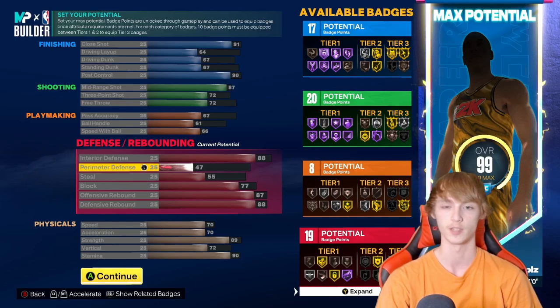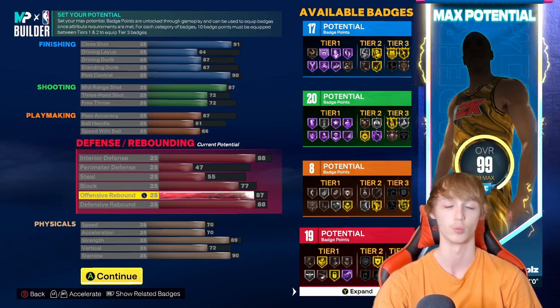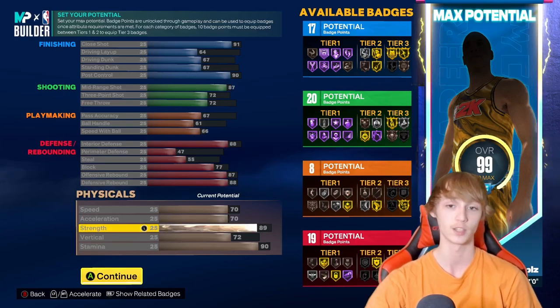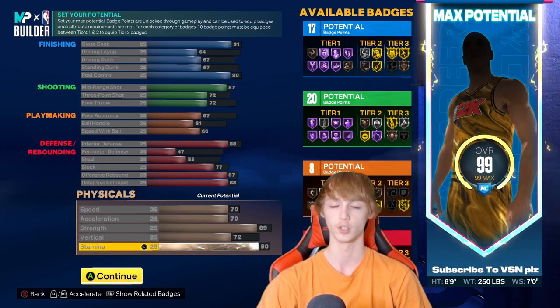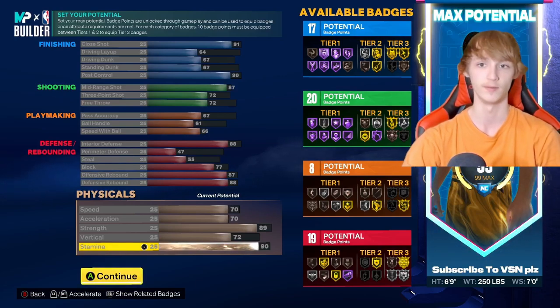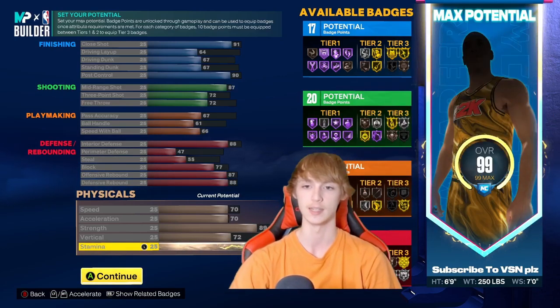88 interior defense, 47 perimeter, 55 stealing, 77 blocking, 87 offensive rebounding, and 88 defensive rebounding. Then for speed and acceleration, you have to have it 70 across the board. Then 89 strength, 72 vertical, and 90 stamina. Go ahead and screenshot if you want. His badges are 17 finishing, 20 shooting, 8 playmaking, and 19 defensive badges.